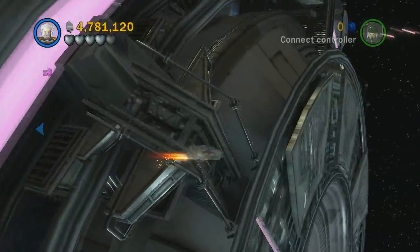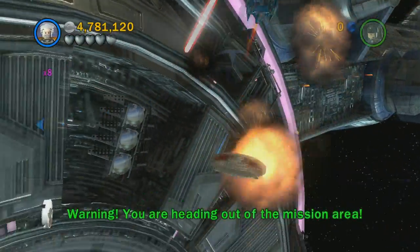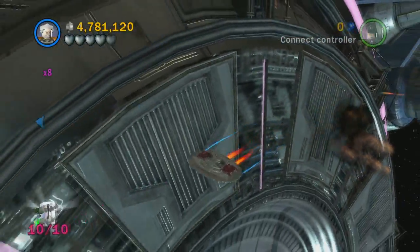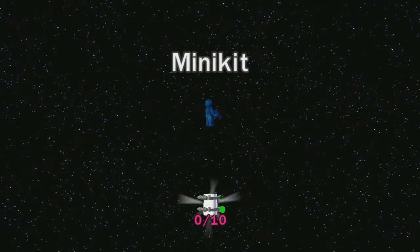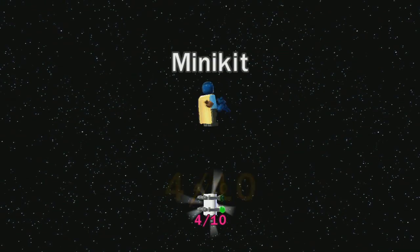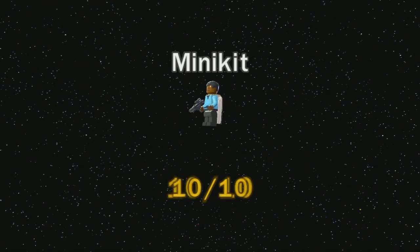This is the very last one. Come over here all the way to the right, and when you go past that thing it's actually going to open up. Then you can shoot that golden thing with a missile ship for 10 out of 10, and here is the completed character.